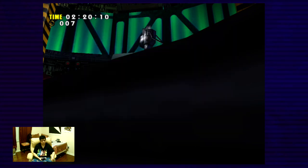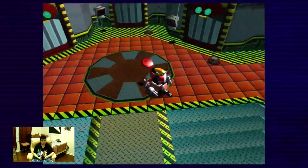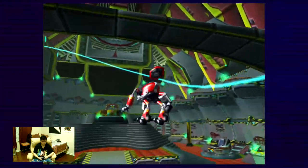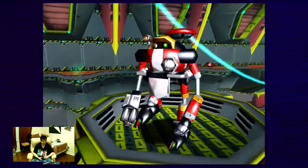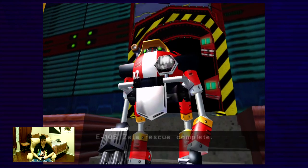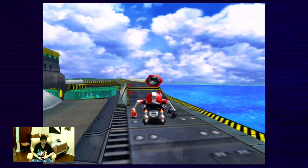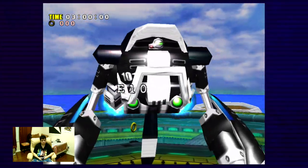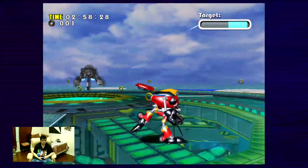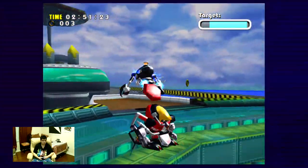E-105 Zeta rescue completed. Now we're gonna go face off with E-101 Beta Mark II. This time it's E-101 Mark II — the battle's gonna be very annoying. He will deflect your laser shots — he's gonna summon a rainbow shield. You gotta attack him from the back when he's exhausted.